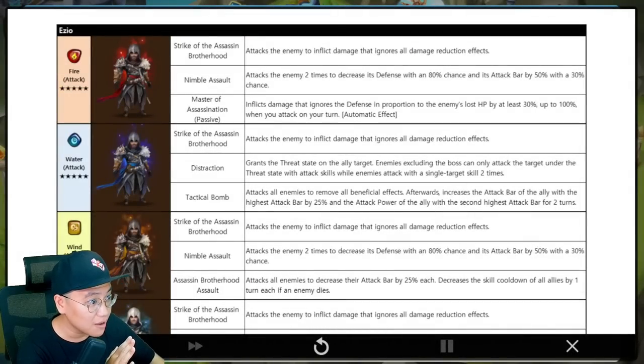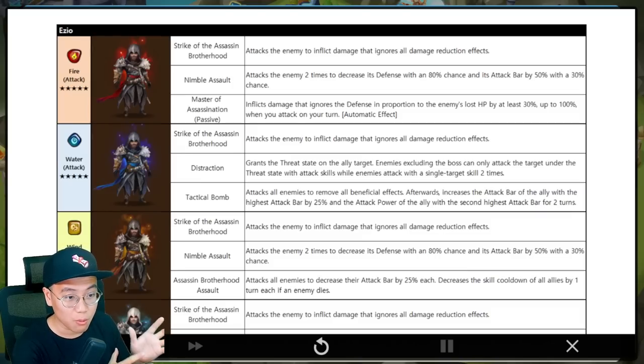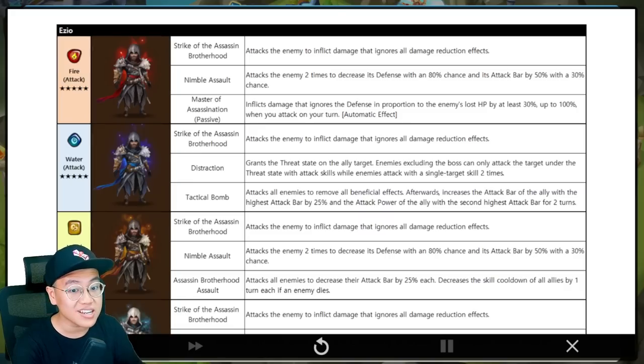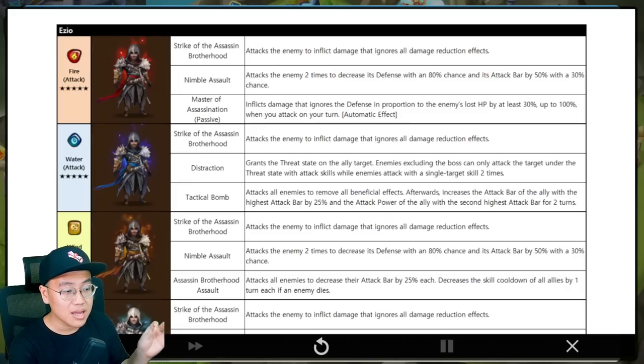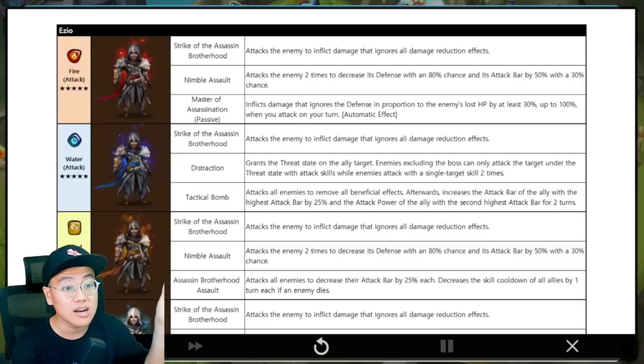And then we have increased the attack bar of the ally with the highest attack bar by 25% — so only a single unit attack bar boost. But if you speed tune your team correctly, you get the exact unit to move the way you want, which is really good. And then we have an attack power boost — no attack bar boost, but attack power boost. So you can have a unit that can push back the enemy attack, and after the strip the unit will get an attack power boost and cleave the entire enemy team.